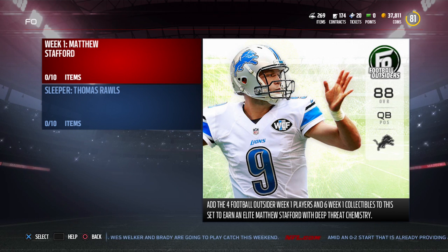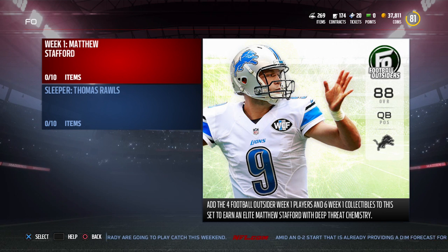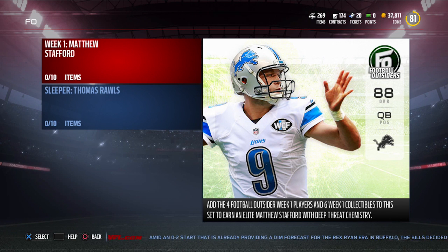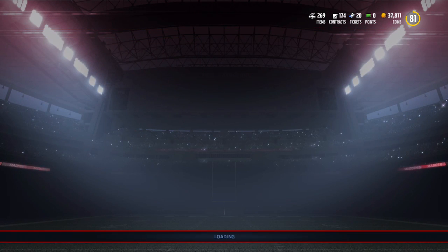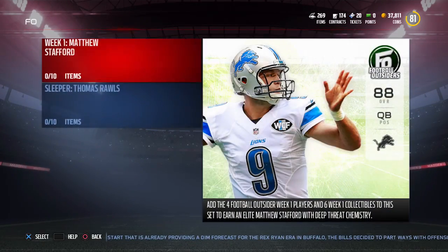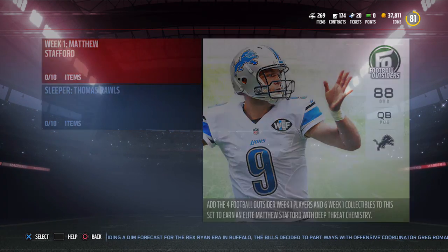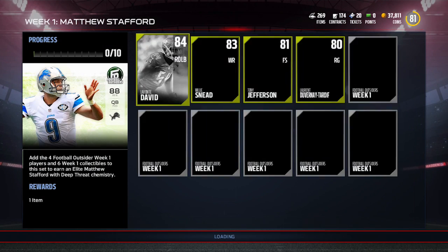That said, I'm still not overly excited about this card right now. This is week one, so what you're looking at are the best players based on the Football Outsiders website and how they rate players. If you go in and look at your sets, you'll see a Football Outsiders set for week one. There was also one earlier in the year where you could get an 86 Thomas Rolls — not really a great card — but this Matt Stafford one is a little bit interesting right now.